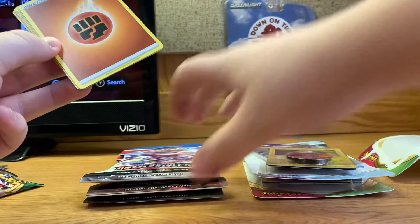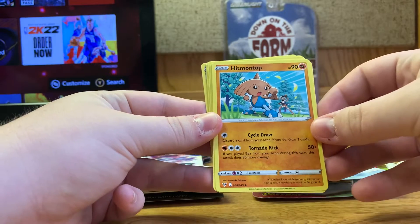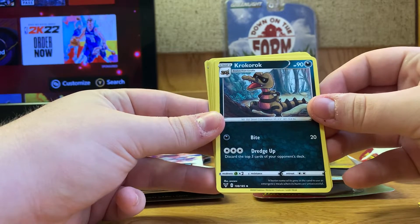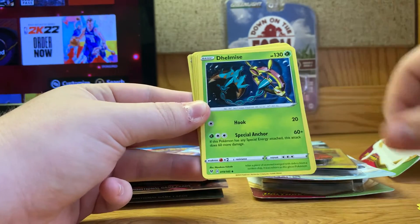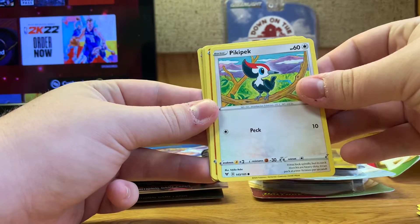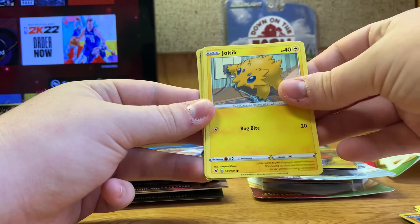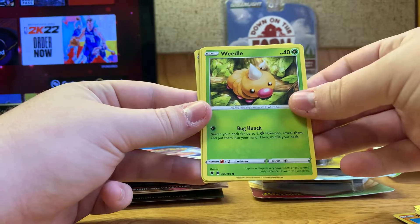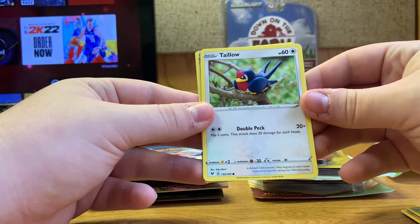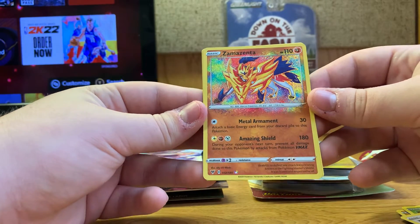We were worried about how many to flip to the front because we don't open Pokemon. We got a Hitmontop — you're gonna hear me butcher some names. We got a Crobat, Cradily, Delmise, Picky Peck, Mudbray, Joltik, and Weedle.